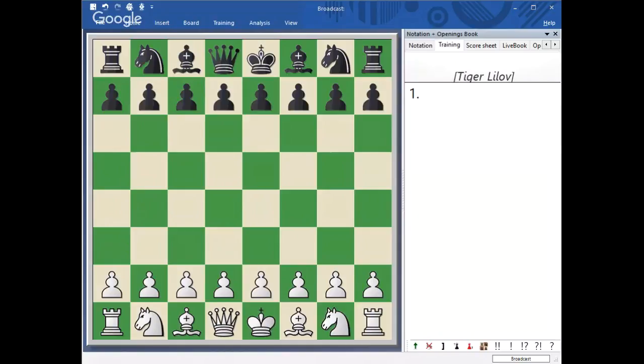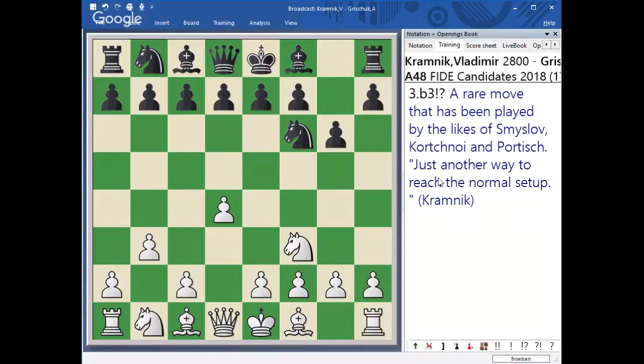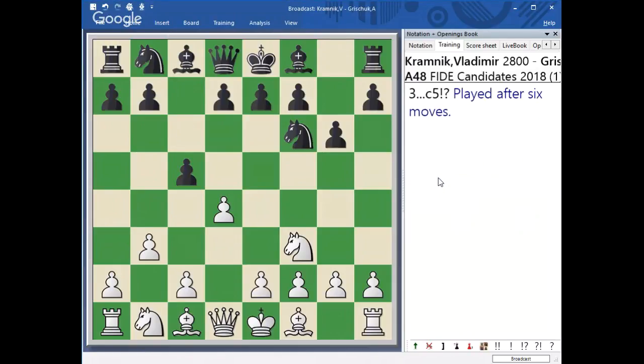I'm going to show you a couple of the brilliant games. We're going to talk about the tournament from the most instructive points, not just generally. Here's the game that he played versus Alexander Grishchuk — a beautiful game. It's played in the first round, so Kramnik was White, and he began with a very rare move, which he himself annotated as such.